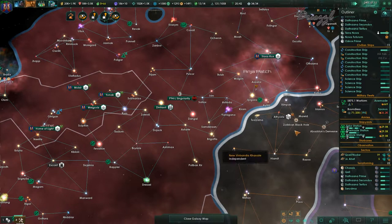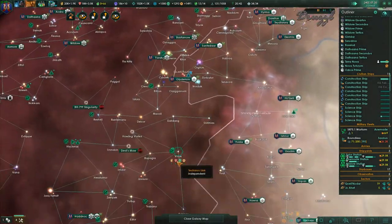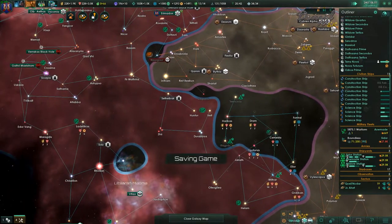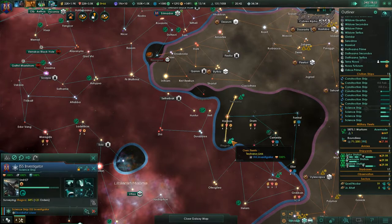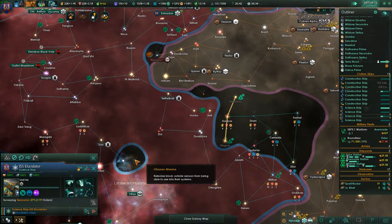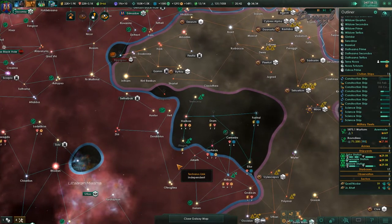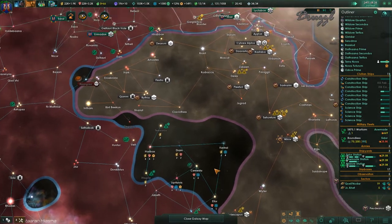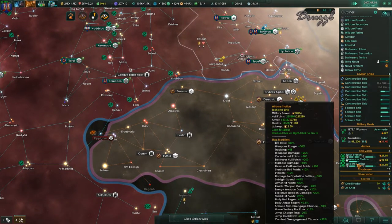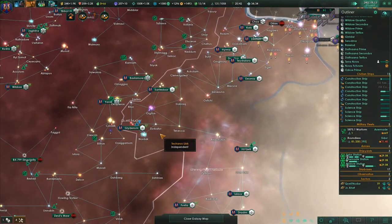We have some upgrades going on and surveys are getting done — those are down here. I need one of you, when you're done, to jump over here and get this system. Actually I'm going to have both of you do it, we'll get that done a little bit quicker. Wild Door — how far along is this? 59 percent — 300 more days until we get our next fleet.